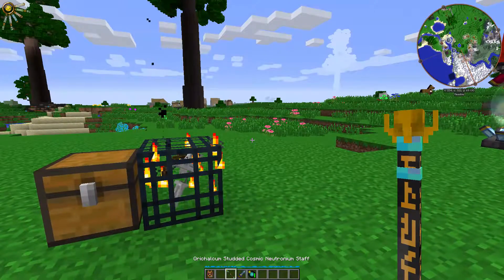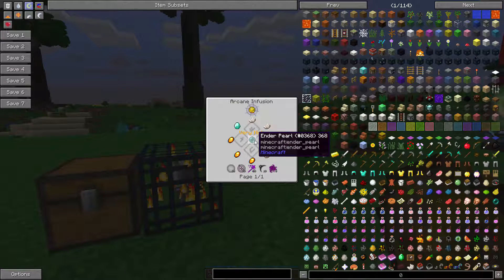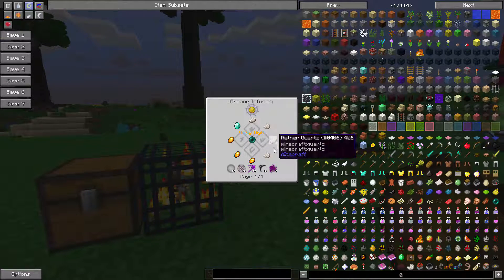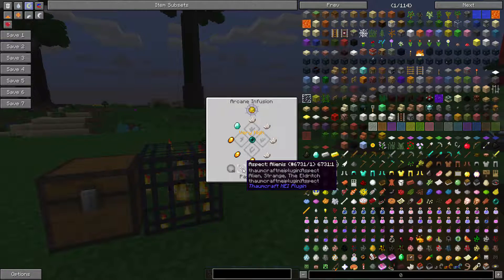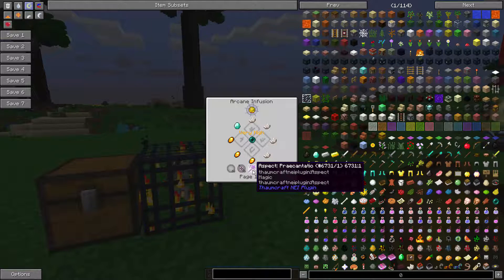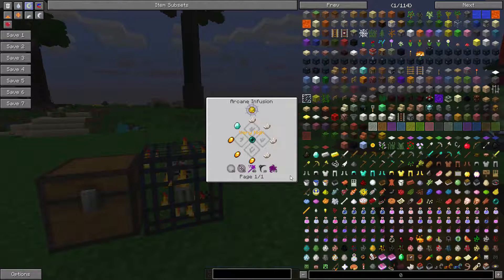To make the Wand Focus of Dislocation, you're going to need to infuse an ender pearl with a diamond, 4 nether quartz, 3 amber, 25 Vacuous, 20 Alienis, 20 Praecantatio, 10 Tenebrae, and 5 Vitium. It is very high in instability, so you need to have a bunch of stabilizers nearby in order for this to work.